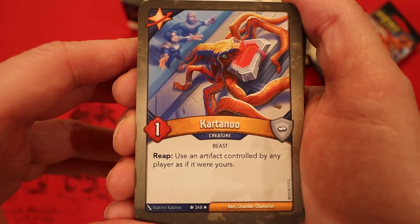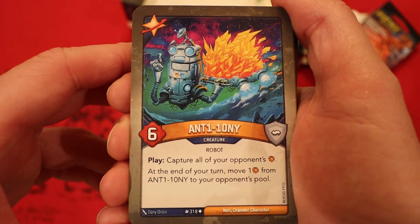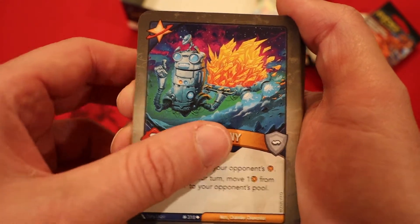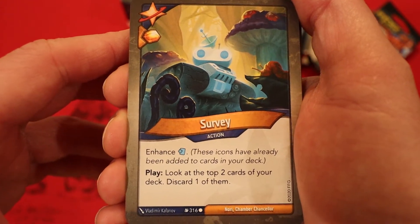Kartanu, one power — reap: use an artifact controlled by any player as if it were yours. Interesting. Anthony, six power — play: capture all of your opponent's amber; at the end of your turn, move one amber from Anthony to your opponent's pool. Good card. And a second one of those, enhanced with a capture pip. Survey with amber and heavy plate, enhanced with a draw pip — look at the top two cards of your deck, discard one of them.